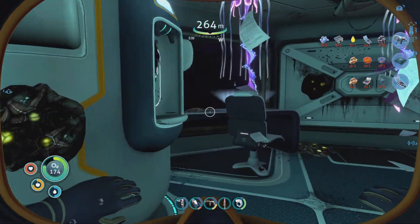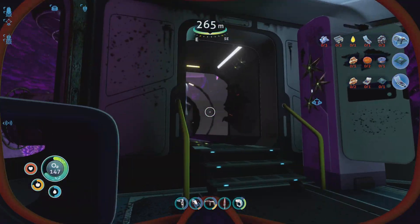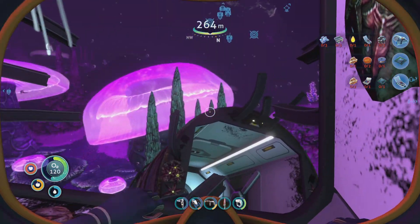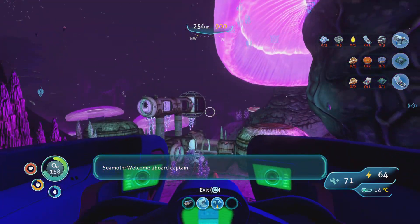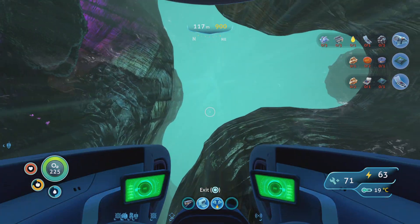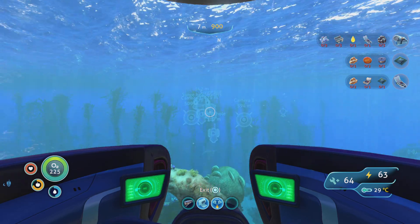There's a thermal plant and some good stuff here. Be careful of the crab snakes — there's one right there — and dodge the hanging stingers. Scan the water filtration machine right here. I already scanned it so I can't do it again, but that's your water filtration machine. There's other stuff you can get like a multi-purpose room and reinforcements.